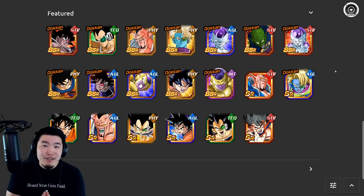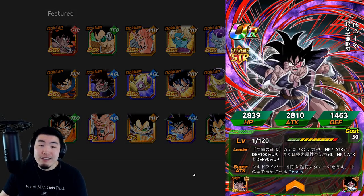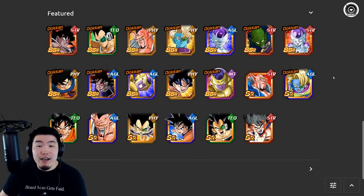If you guys have spare stones and really want Turles, maybe wait until we talk about what he does. But for the most part, legendary summon banners like this are never must-summons unless you really want the new featured LR. Free-to-play players are typically recommended to stay away or go very light on these, especially if you already have a decent amount of the featured units.